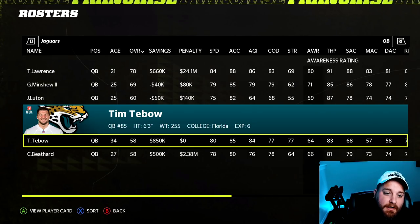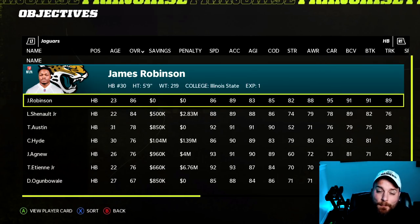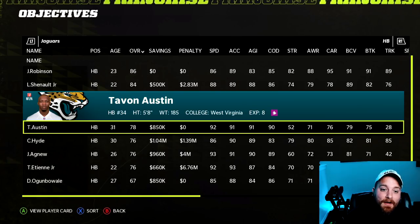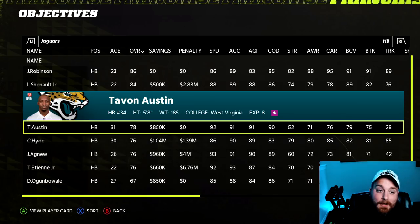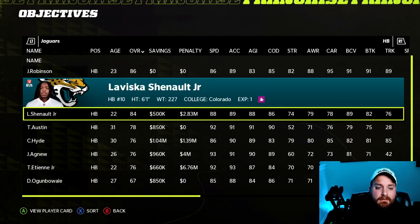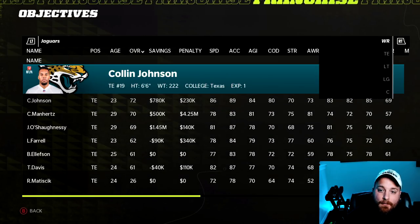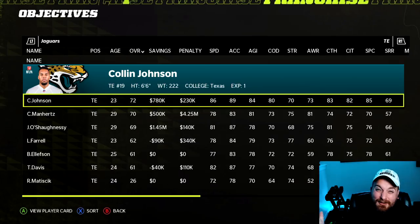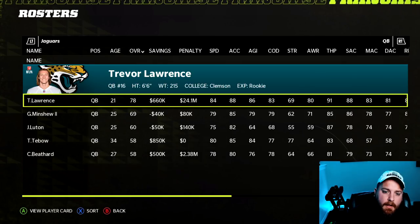For the Jacksonville Jaguars: Tim Tebow goes from tight end to quarterback — he's a 58 QB, good to know. LaViska Shenault goes from a 76 wide receiver to an 84 overall running back, very beneficial. Tayvon Austin goes from 71 to 78, and Agnew from a 70 to a 76, both WR to RB. But the most practical move if you're actually playing the Jags is Colin Johnson — a 69 overall wide receiver buried at WR5-7 who becomes your starter at tight end as a 72 overall, since the Jaguars' tight end room is in shambles.